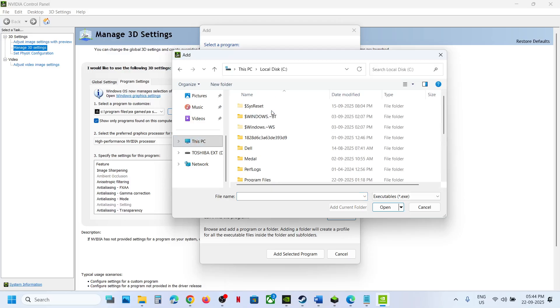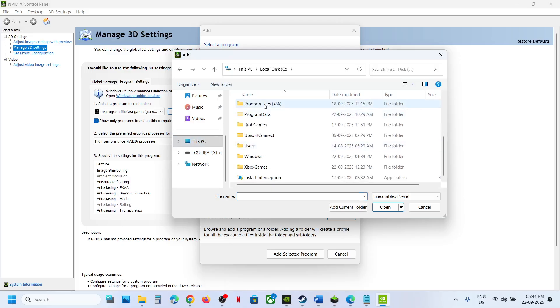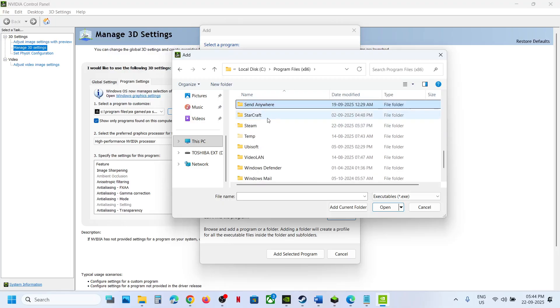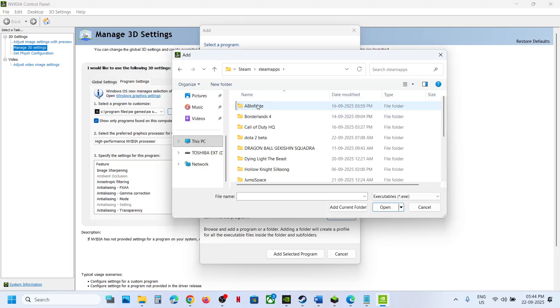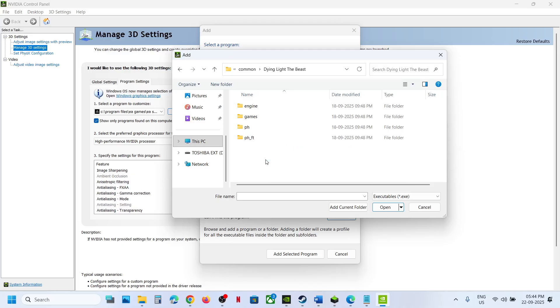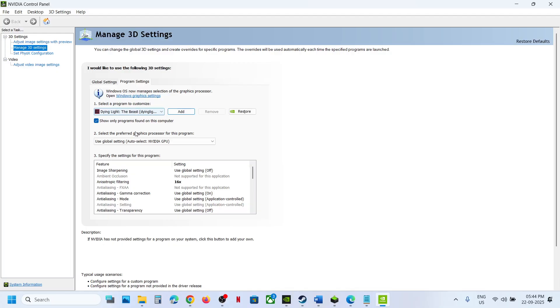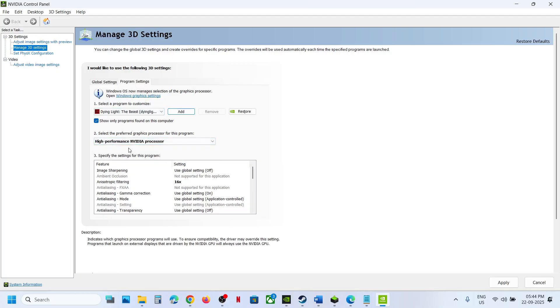To find the exe, go to 'This PC,' open 'Program Files (x86),' open the Steam folder, go to the game installation folder, open the game folder, navigate to 'bin/x64,' select the game exe file, and click 'Open.' Once the game is added, select 'High Performance NVIDIA Processor.'